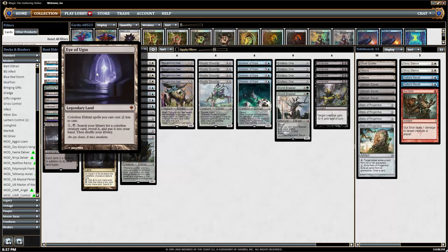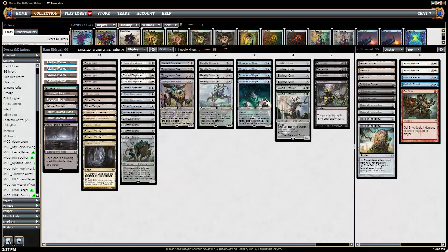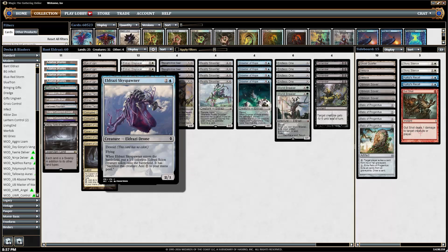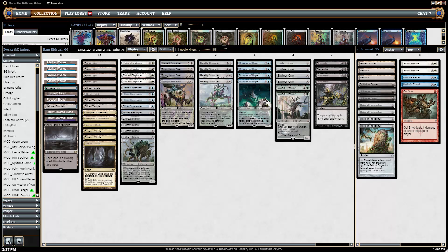And then four Eldrazi Temple, four Eye of Ugin. Alongside those, I'm trying out Drowner of Hope, which won the Pro Tour — it defeated me on the way, unfortunately. It's a very good card. I think Drowner of Hope is good enough that it's worth playing blue. You also get Eldrazi Sky Spawner, which is not as good as Drowner, but still a Modern playable, which is kind of funny.